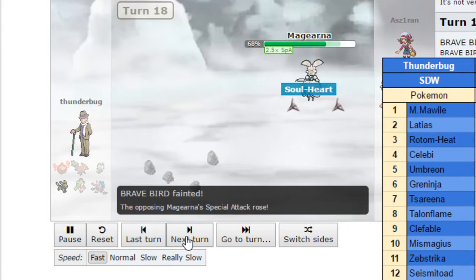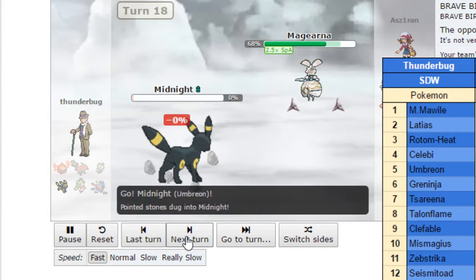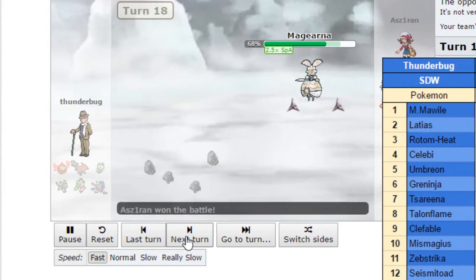I take a nice 6-0 victory versus T-Bug, and I'm able to kill his Umbreon with the Rocks. He told me later he was trying to do some Baton Pass Z-Splash thing into Sareena or something like that. But when a Magearna's setting up in your face, you better deal with it. So now we're caught up with all the TLK matches. Tune in towards the end of this week for my Week 4 match. Hope you guys enjoyed, and I will see you guys next time. Peace.